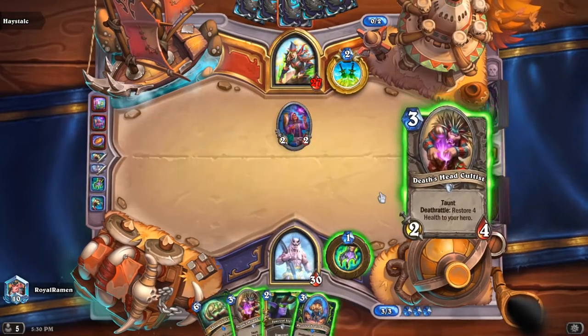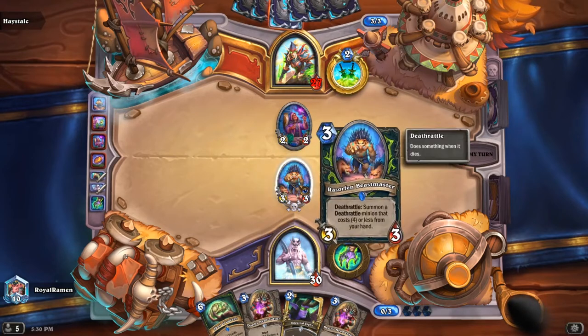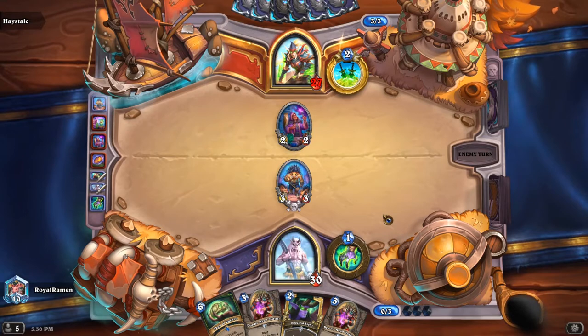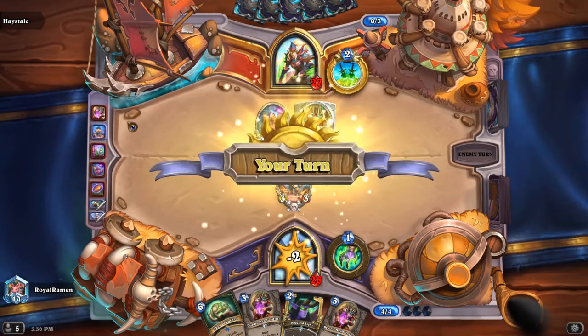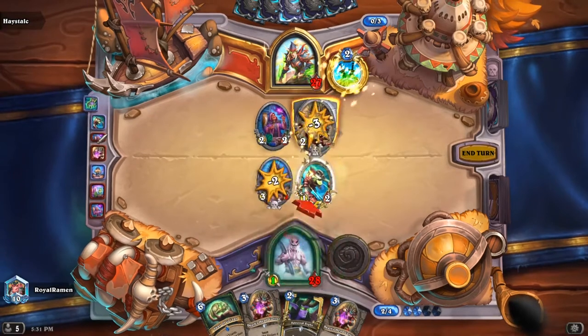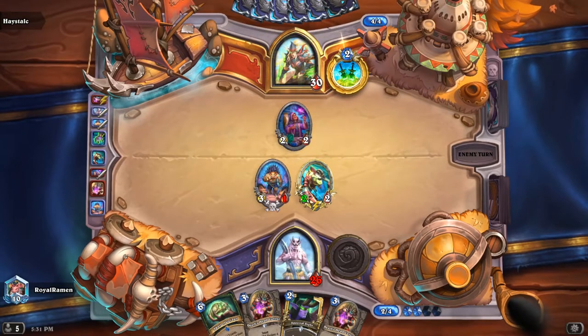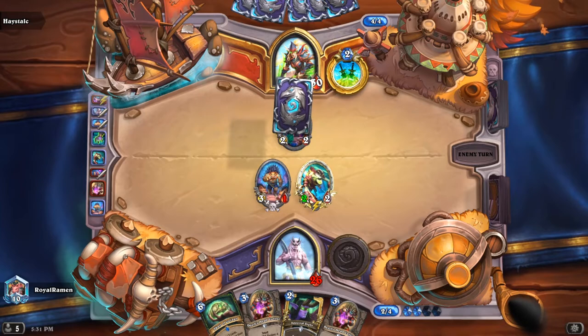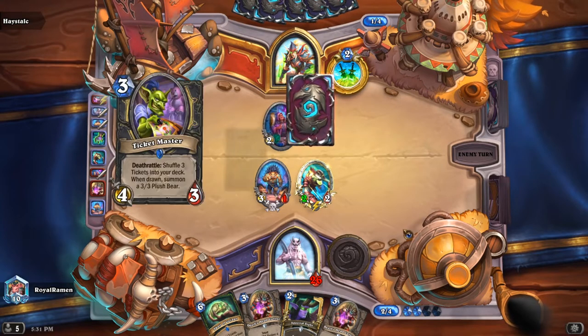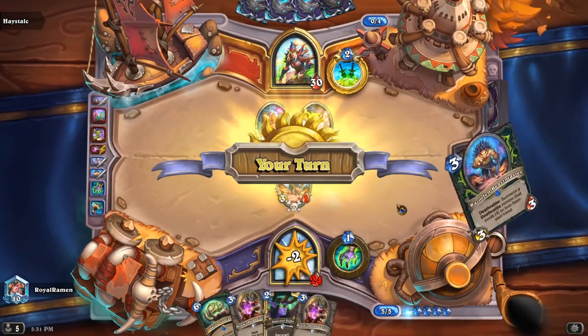That was really weird — I think he thought it was a combo piece. Just play this. Hopefully he doesn't trade into it; I wanted to hit face so that when it pulls my three-cost Deaths Head Cultist, I actually get value off the heals. I'm not sure if I should be playing Spectral Sight earlier — I tend to only play it when it's in outcast position. I'm just afraid of not getting maximum value out of every card I play, but that's probably the wrong move.